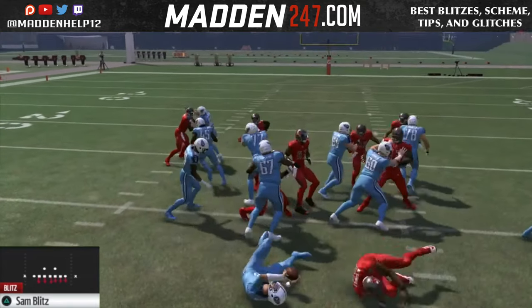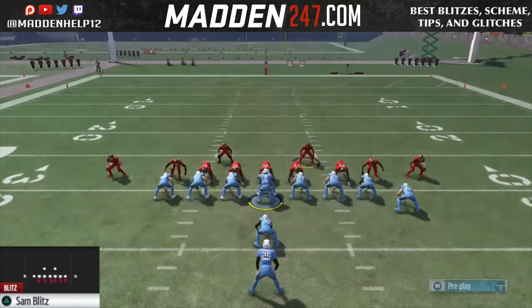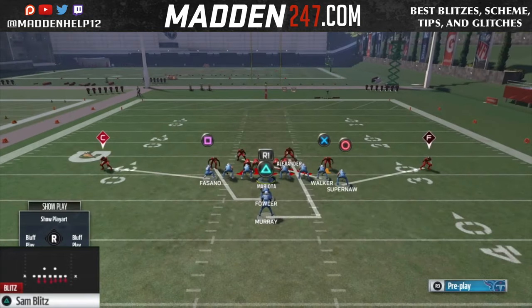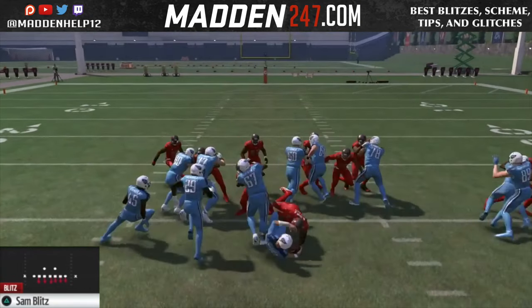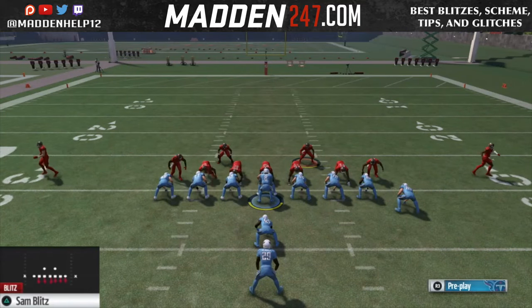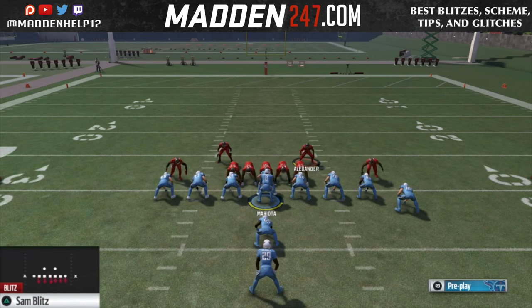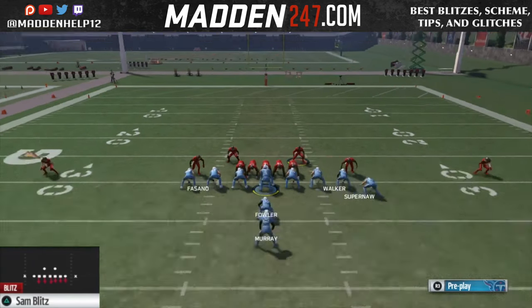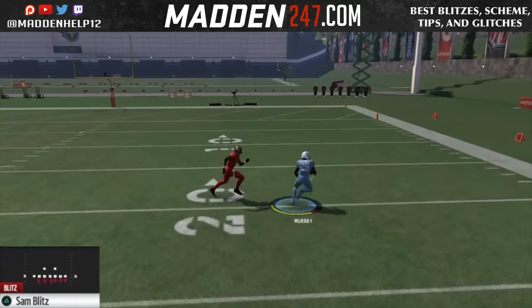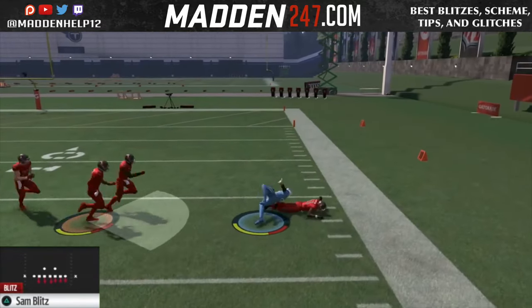If you really want to stop QB sneak, you can pinch everyone in and that's going to guarantee a stop on the quarterback sneak because you're packing everyone in the box and you have the numbers game — they only have three guys against your five. The disadvantage is it opens you up to the power, so if they audible to power or sting it's not going to be good because no one has that edge and everyone gets sealed and they're able to get a big gain.